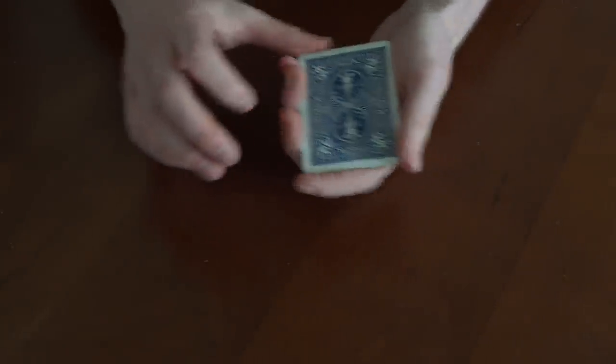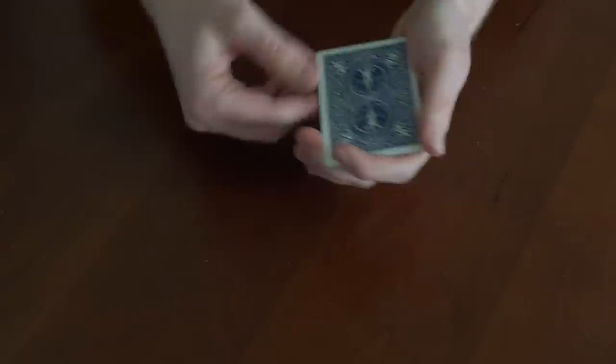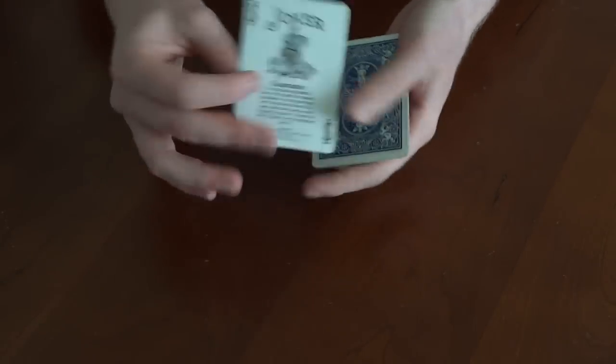You get the idea. We'll take it up a level though — so if I grab one of the jokers and put it in face up like that, this time when I do the move, it gets switched out for the Ace. Or just as fast, you can flick the cards once more and the Ace gets switched out for one of the jokers.